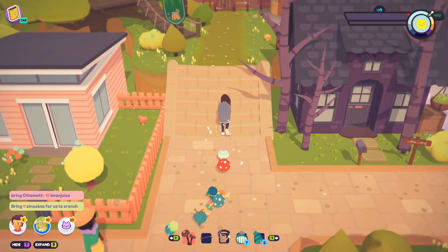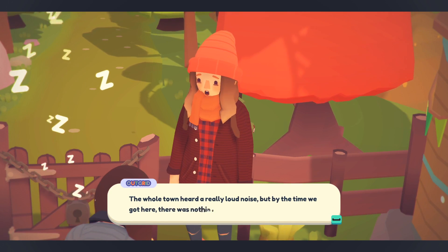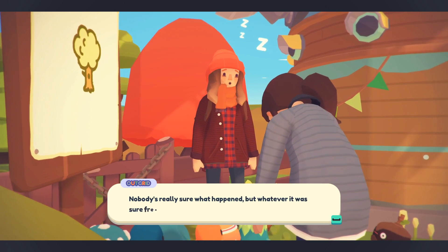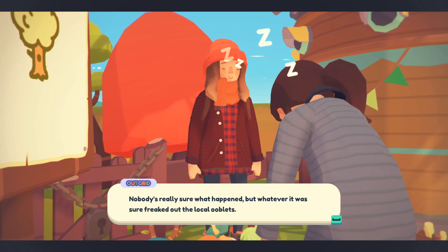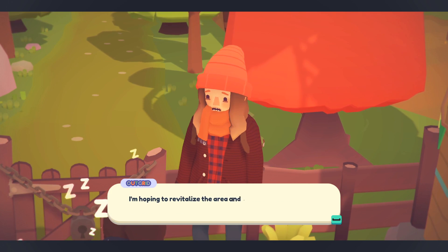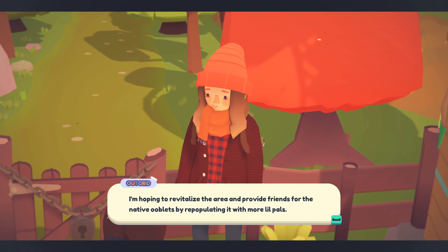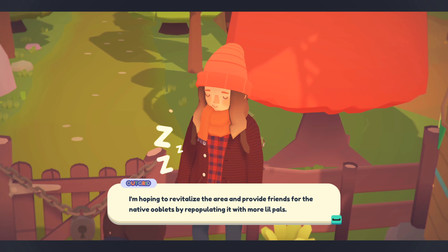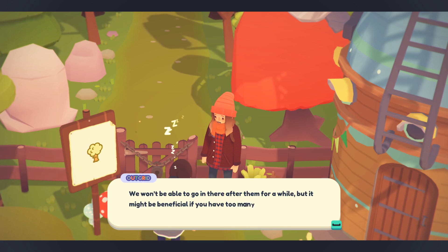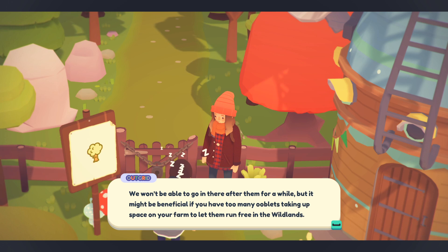Something really weird happened in the Wildlands - the whole town heard a really loud noise, but by the time we got there there was nothing to see. Nobody's really sure what happened, but whatever it was, it sure freaked out the local Ooblets. Most of them ran off and the ones that stuck around have become really skittish. I'm hoping to revitalize the area and provide friends for the native Ooblets by re-populating it with more little pals.